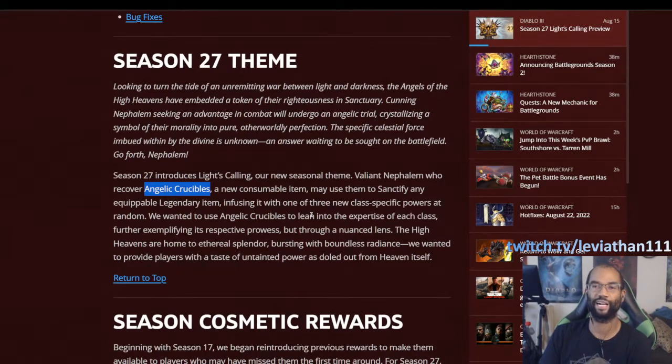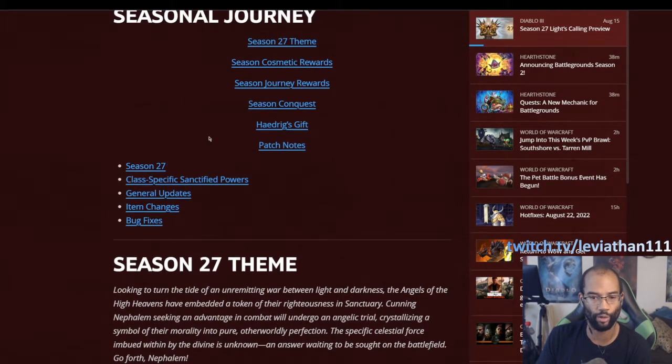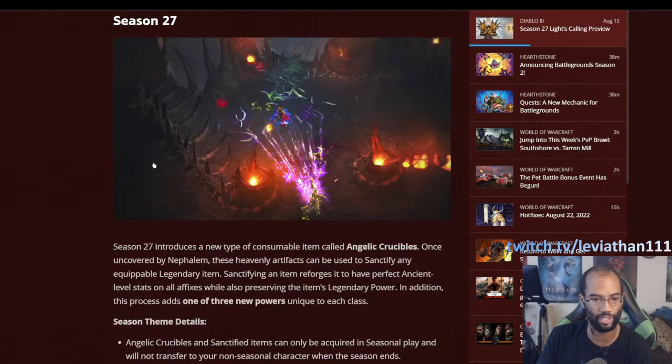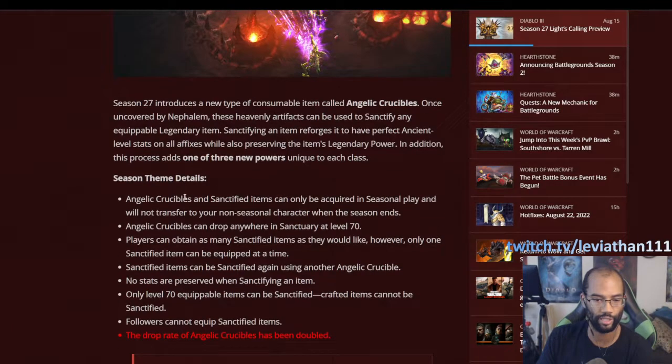I think of this as the foil to the Soul Shard season — those were demonic powers, and now these are Angelic. So there's that light versus dark, Angelic versus demonic dynamic. We're going to skip quickly to the Season 27 section to talk about the rules for the Angelic Crucibles.